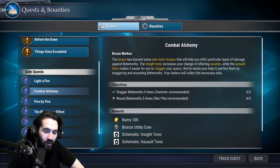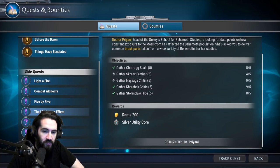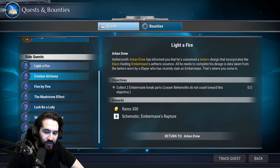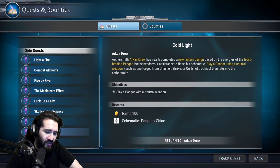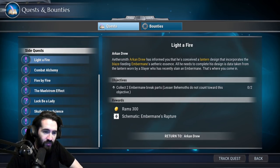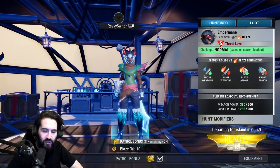We could do War Pike — if we had a hammer for five-by-five we'd get a gold offense core from that, which is sweet. We have Light of Fire and I'd totally be using Ember Mane's rapture on the axe — it gives a burst of attack speed. The Strike Lantern is pretty good for the axe in the early game, but the Ember Mane lantern is really great once you're more established and want more damage and attack speed.